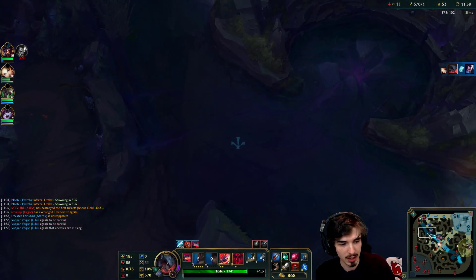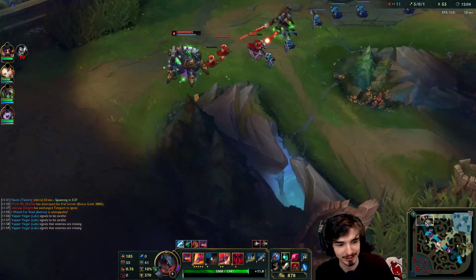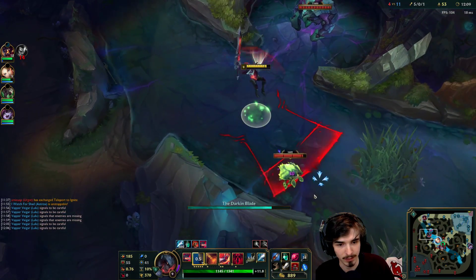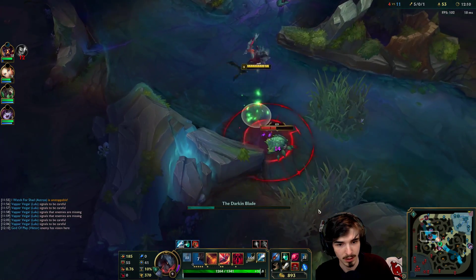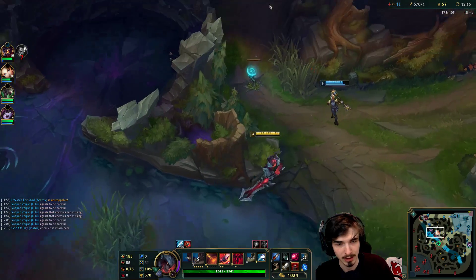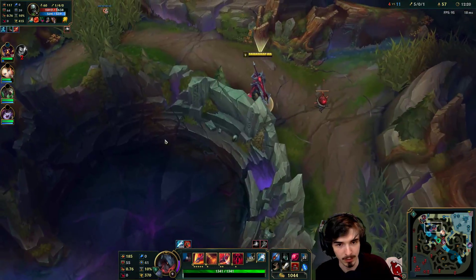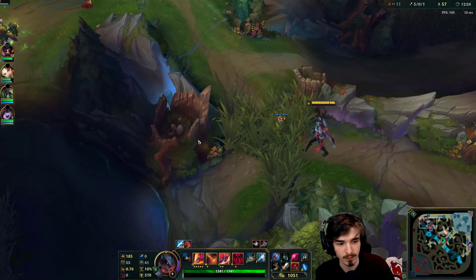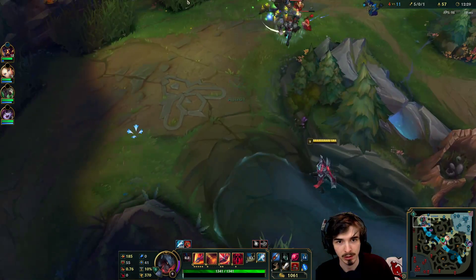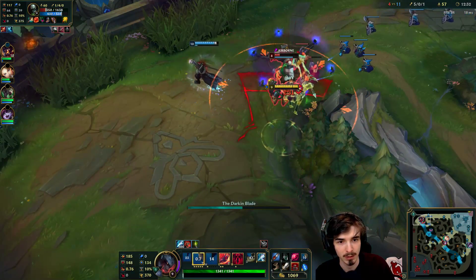I might actually get a crab here this game. Let's go. I would rather gank top, but I'm going to go to crab first because that is the guaranteed play. I might be able to get top. I don't know where this ward is, but it seems as though he knows I'm here. He's going in. Why does he keep jumping in aggressively? Whippo mate, why are you smurfing in my games?